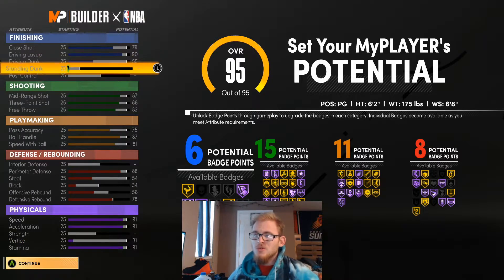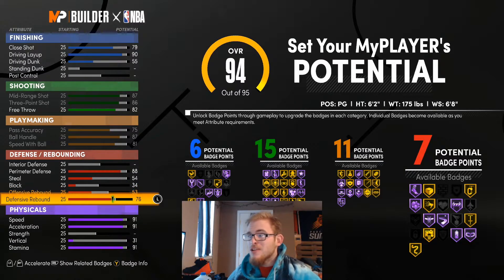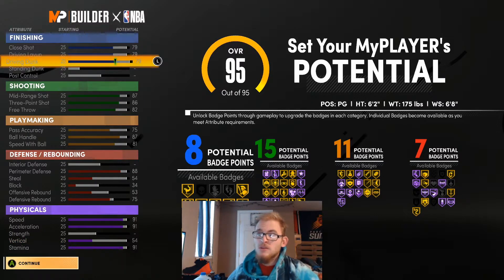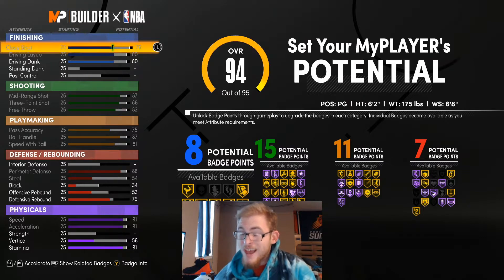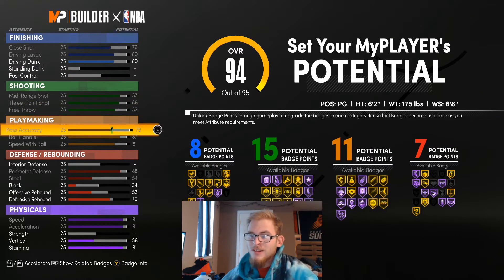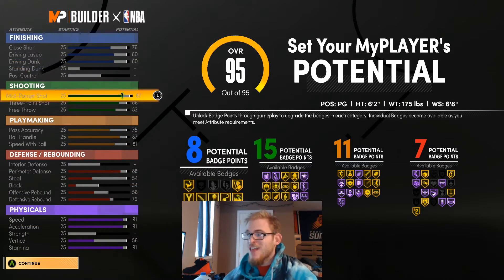These last points I'm going to spend on my driving dunk, just so we're able to finish a little bit better and possibly get contact dunks. I know Lou Williams doesn't have contact dunks, but it just makes the build more explosive and gives you that opportunity. I lowered the driving layup so we're getting that at least, and having contact dunk animations — even just pro contact dunk animations — is better. We'll finish with 8, 15, 11, and 7, and we're still getting 8 finishing badges.